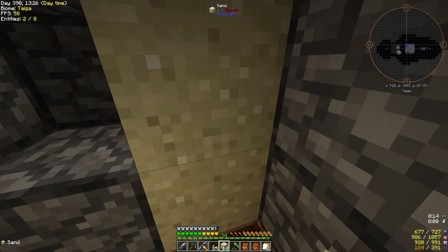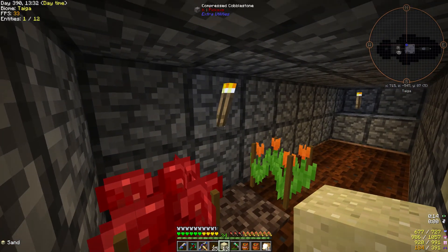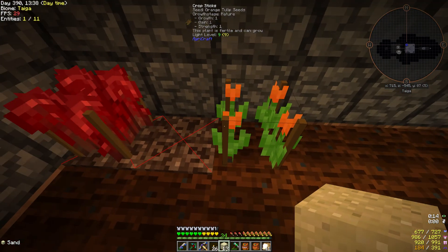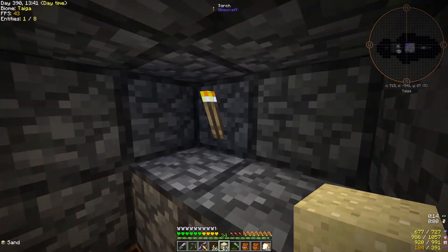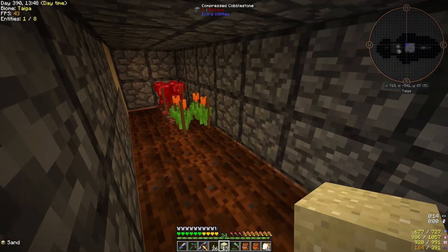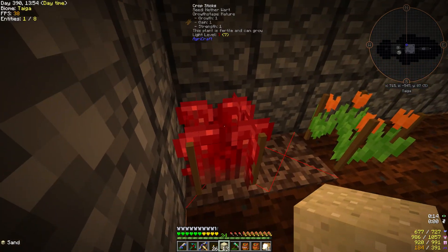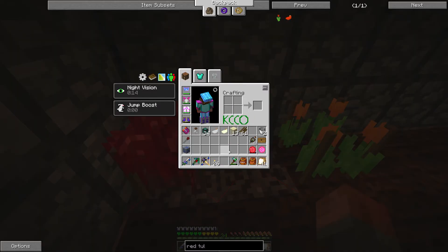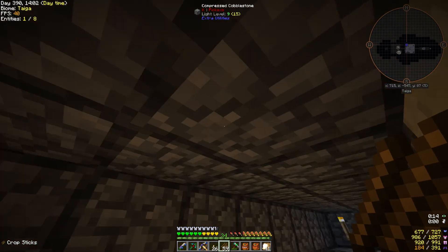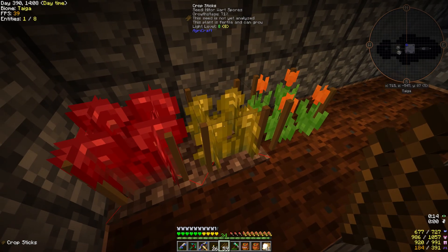If we block up the entrance for a second, you'll see the plant can't actually grow here. Now with it open, this one can grow and so can this one. The reason is that over here we have a torch that is five blocks away — just enough to make this grow, and just enough for the nether wart to grow without too much light. At that point you can put crop sticks down and it should cross. Even though we're in this box, the sprinklers outside still work and it grows incredibly quickly.